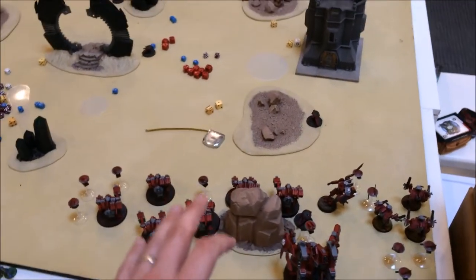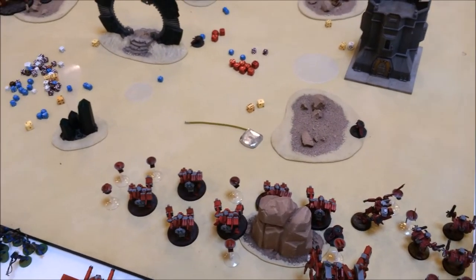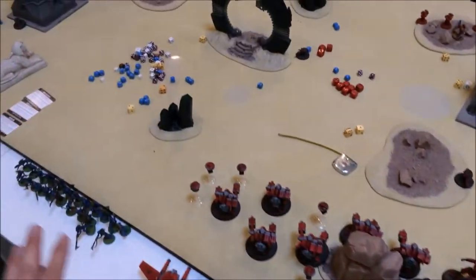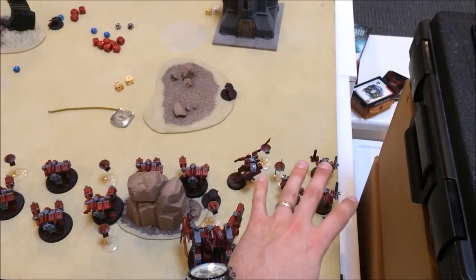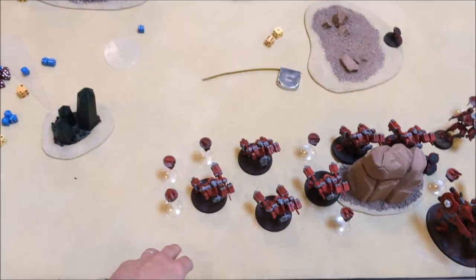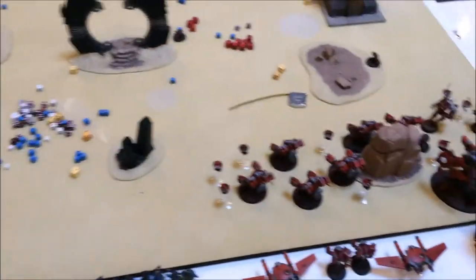I realized I forgot to take video before the beginning of Turn 1, so my apologies, but I'll try to incorporate some of that information here. We're playing Dawn of War, Maelstrom of War Mission 4 — the one where you have three tactical objectives and you can steal each other's. I deployed over here with my Crisis Suit Team and Commander, my Normal Riptide, and my Broadsides for the Fire Base Support Cadre. My Ivara Battlesuit was positioned here as well. I drew Control Objective 6, Control Objective 2, and Control All the Objectives — which wasn't going to happen.